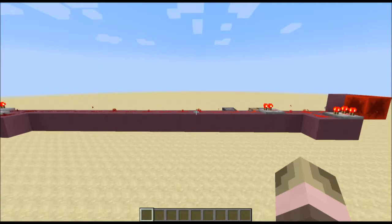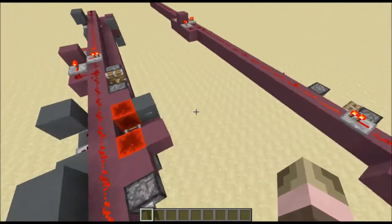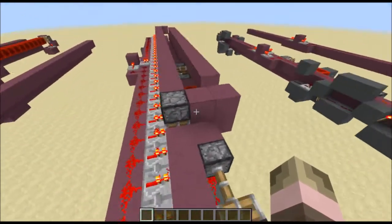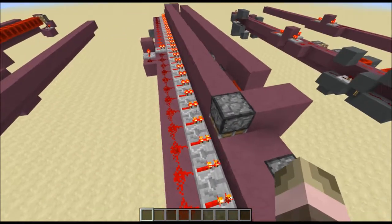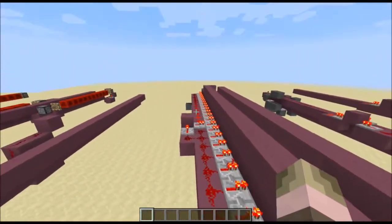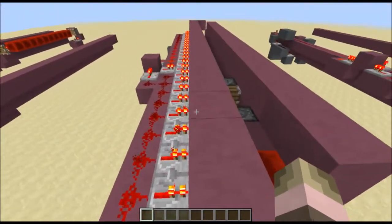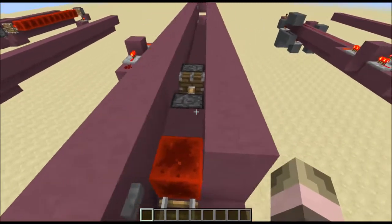Hello everybody, Kixi here. Today I have a few updates to the monorail system. The first update is instead of using repeaters — there are a few pros and cons with repeaters. One con is that they lag the system very badly because they cause light updates and a few other things. If you keep extending the rail it will just turn out bad.